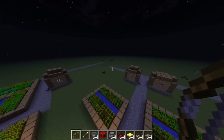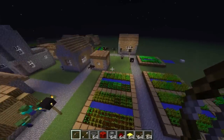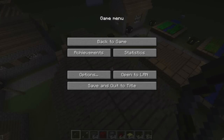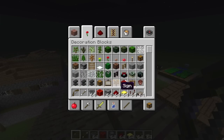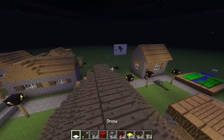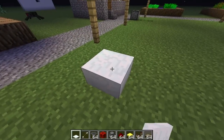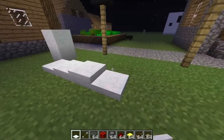The sandstone double slab has been added — you place two sandstone slabs on top and it makes a full block. Snow got a really cool update where you can make a ton of different layers now. Here's snow layer one, two, three, and you can keep building up, so you can make really cool things with this.